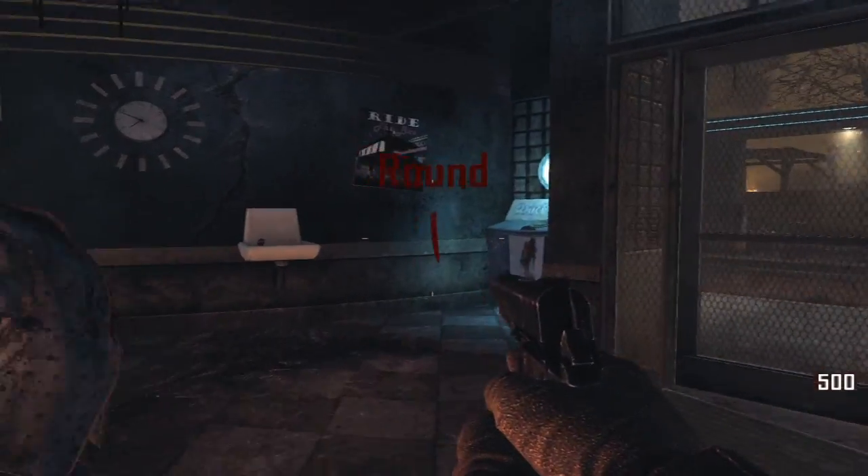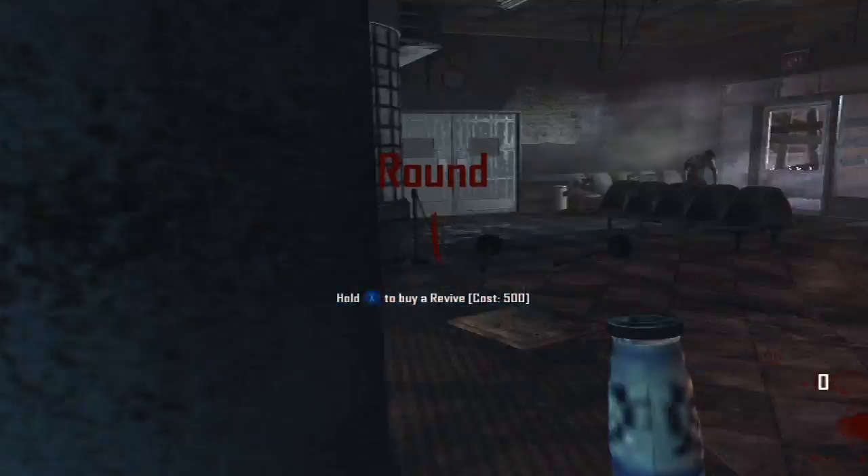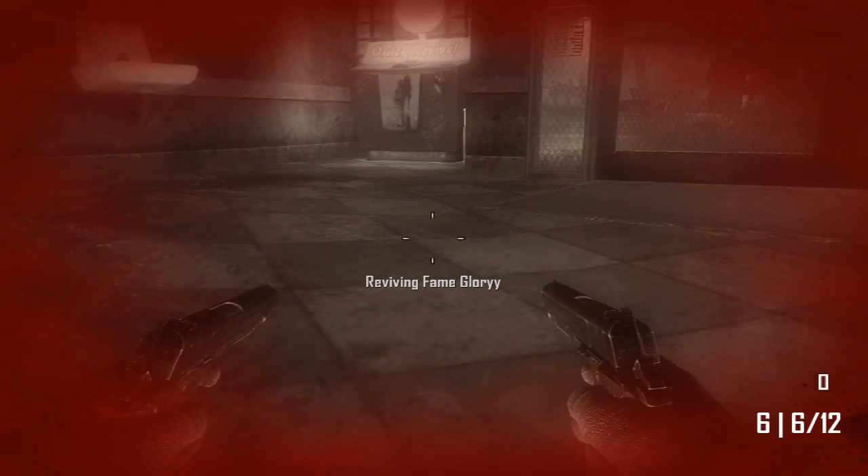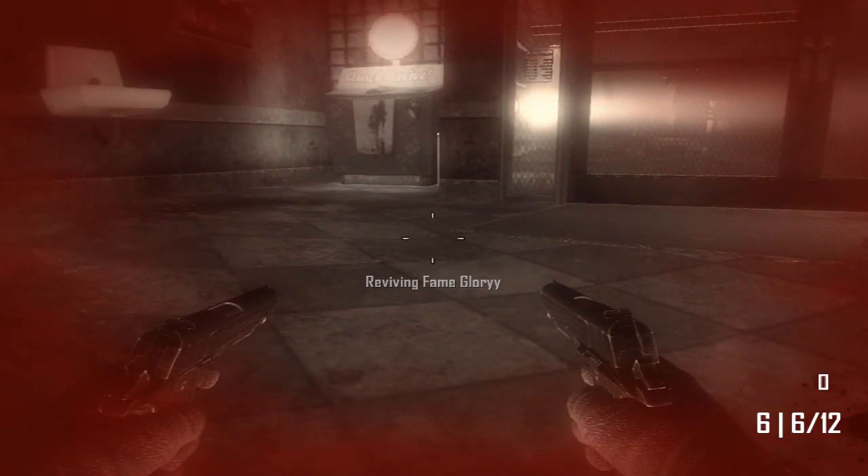First thing you want to do is start up your own solo lobby. When you spawn, go ahead and buy the revive perk. Do not shoot a single zombie — don't shoot him at all. Just get down, stand back up, and then you should see a fart bubble. It may not work on the first try, it may take up to three tries, but that's all you have to do.